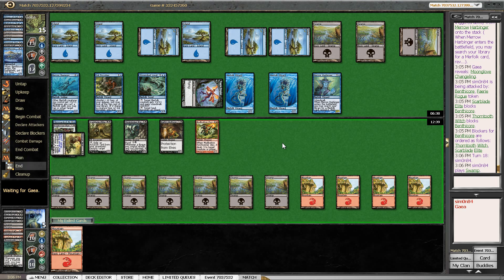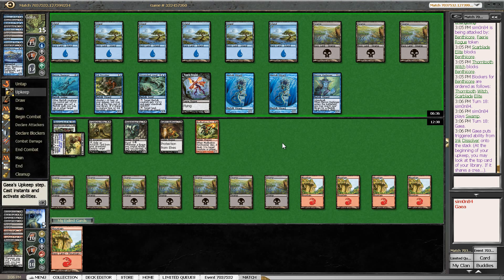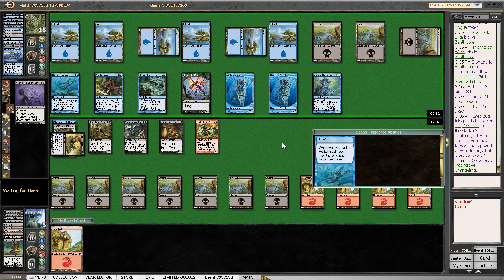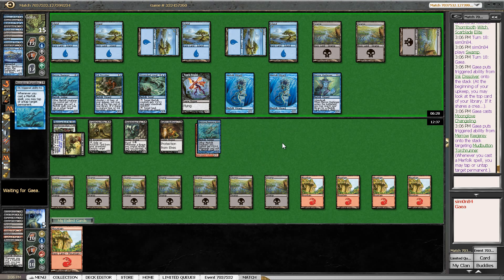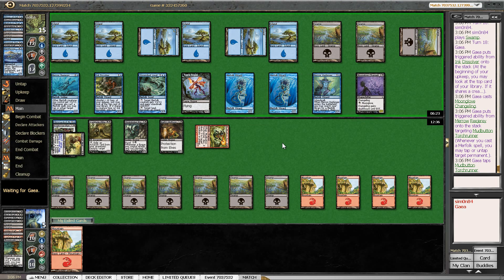And smartly not revealing any kind of card with the Ink Dissolver means that my Scarblade Elite is not going to do much for me. So here I will be able to block three of my opponent's creatures, and then I'm dead. Attacking with everything. Yeah, okay, that's it.